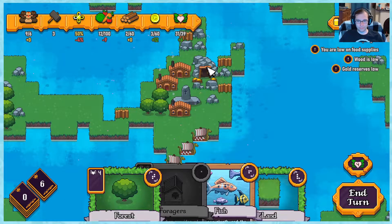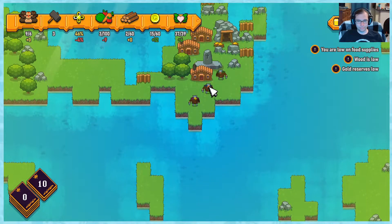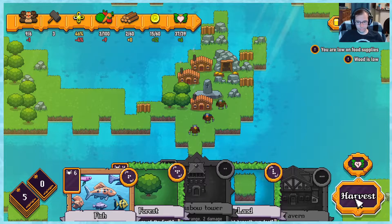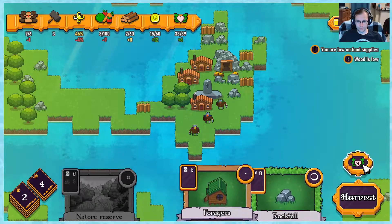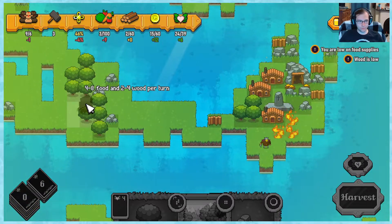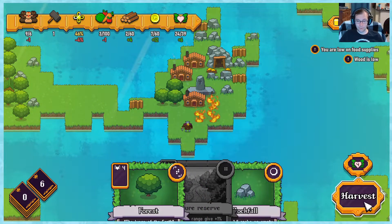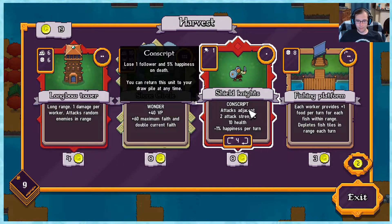Rock fall - so now I'm going to get plenty of gold next turn. I didn't get good cards so I need to redraw. Meteor storm - I can get these guys dead. Now there's only one of them left. Now I can finally get the forager. So now we're starting to get better. Now I get knights.